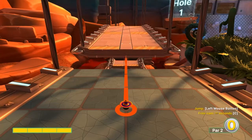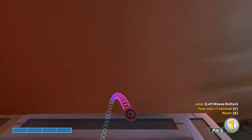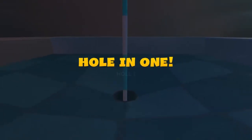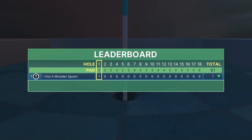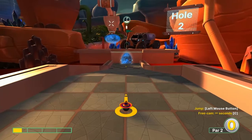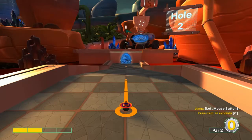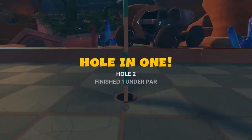Number one: full speed straight at the pin when the front platform is at the bottom, for a hole in one. Number two: go two speed at the pin, jump as soon as you take off for a hole in one.